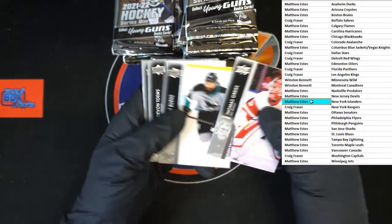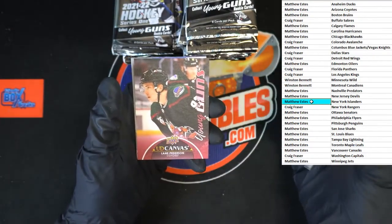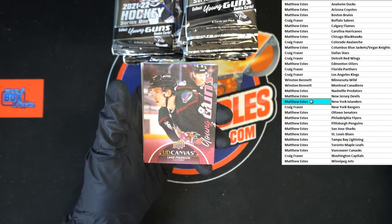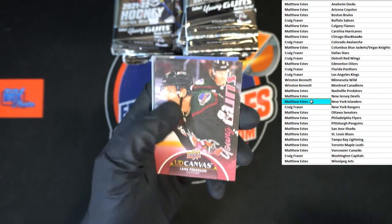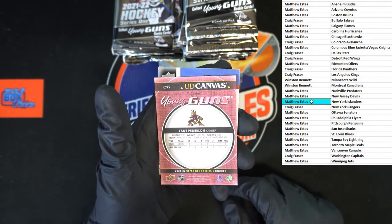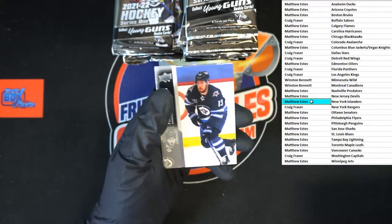Thomas, Brent, Devon — Jake — very nice! Lane Peterson Young Guns canvas going to the Coyotes, going to Matthew E. Very nice. Let's check and see if that is numbered — it's not, but wow, that is a nice looking card right there.